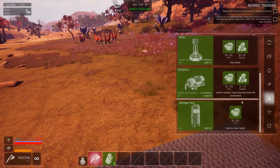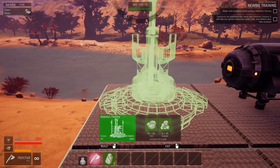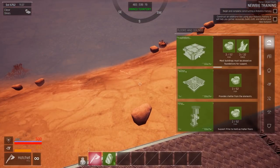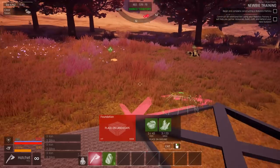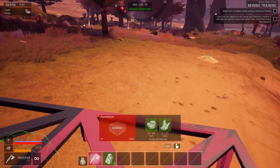Storage container, miner extractor, storage tank, machine shop, robotics factory. Let's exit this for a second. We want to go back to the building menu. Let's just make some more foundations, because honestly I'm just going to live on a giant platform for a while.